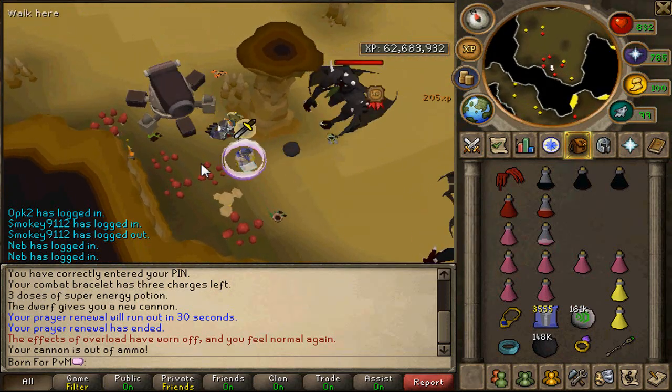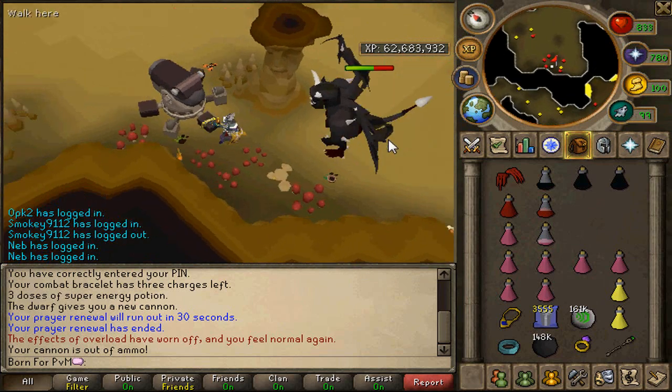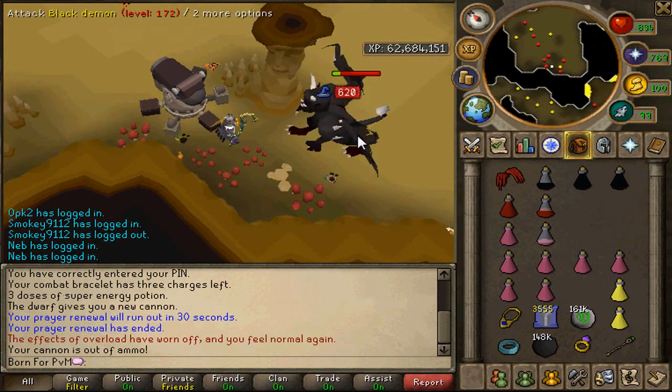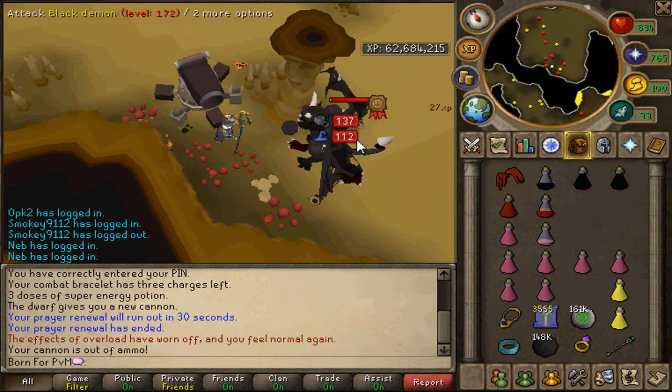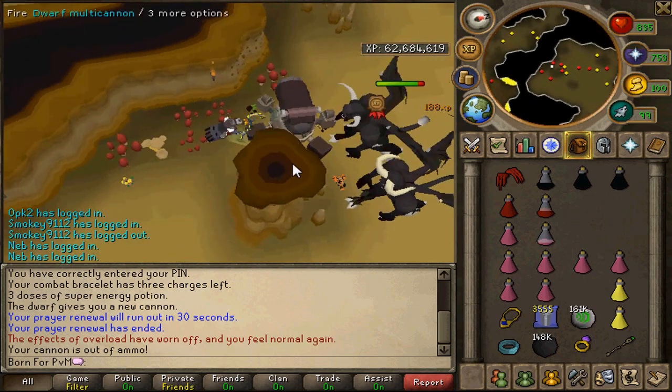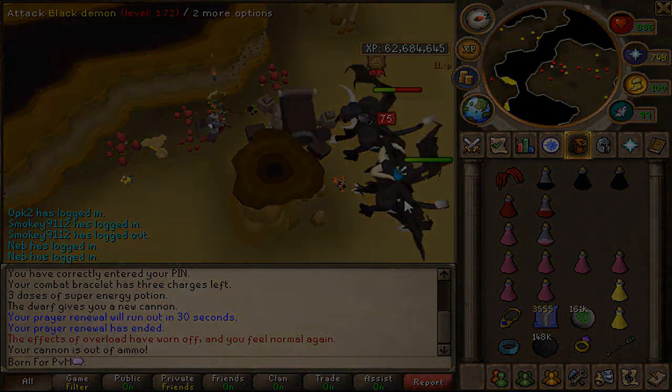Every task I'll be showing — the armadylite storm spell would be higher DPS, so I'm not going to keep mentioning it; that should be a given. Definitely worth using this staff; it might even be cheaper than ranging nowadays. The staff is like 300k on the GE, which is just ridiculous.